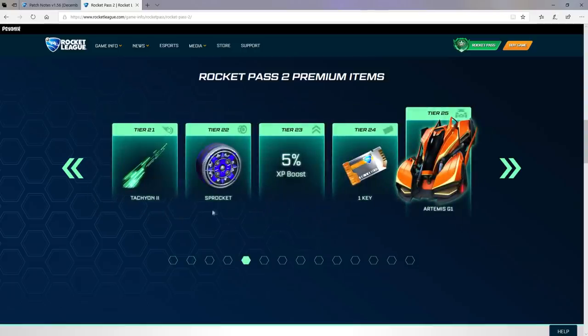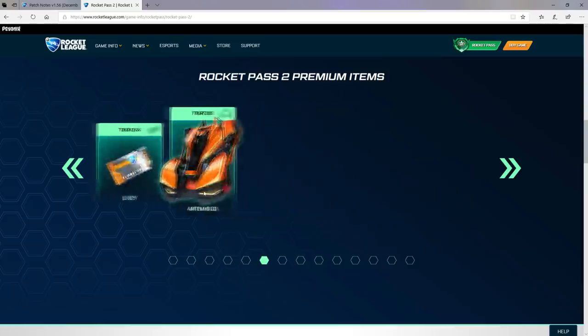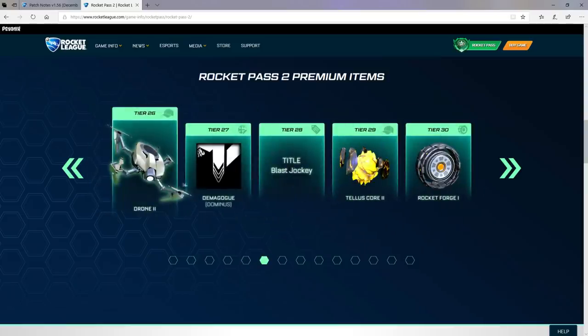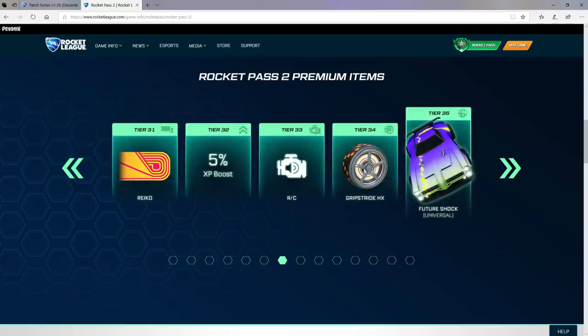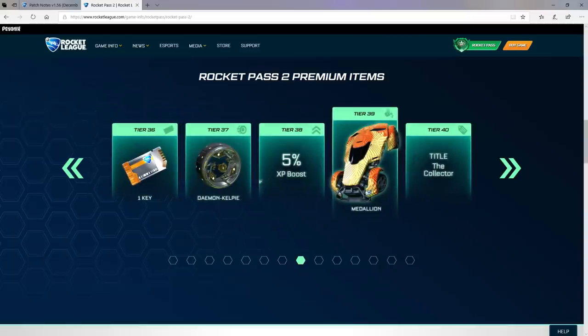Pause if you want to take a closer look. We have Sprocket wheels, which look really, really nice. We have the Artemis G1, again looking pretty good. We've got the Drone 2, so clearly the drone is upgrading. We have the Rocket Forge 1 — pretty insane. We have the Gripstride HX, looks pretty nice, reminds me of Apex wheels. FutureShock Universal. Finally, we might be getting an electric-themed black market — well, kind of black market — Universal Decal.